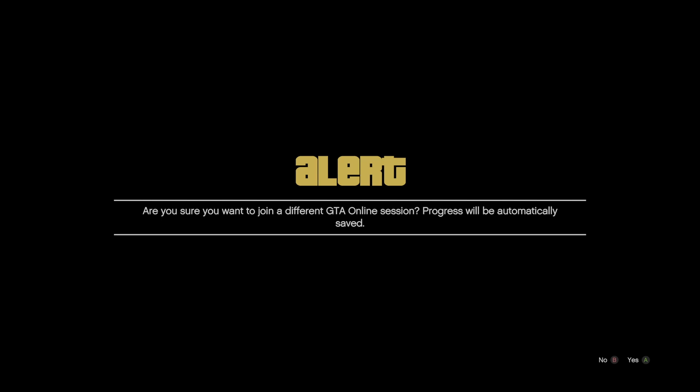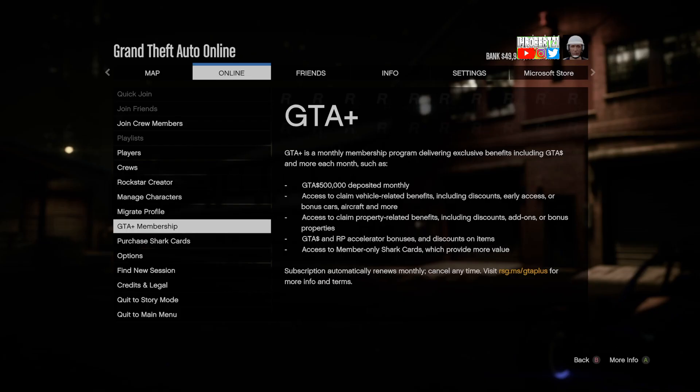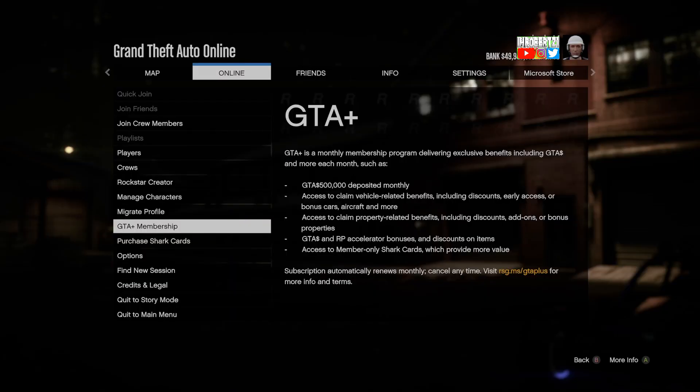Now to get out of the infinite black screen, join a friend in a different targeting mode. Accept the first alert then decline the second. Once you can see yourself online, press pause then go to GTA Memberships then back out. Now hold down select then take the easy way out.